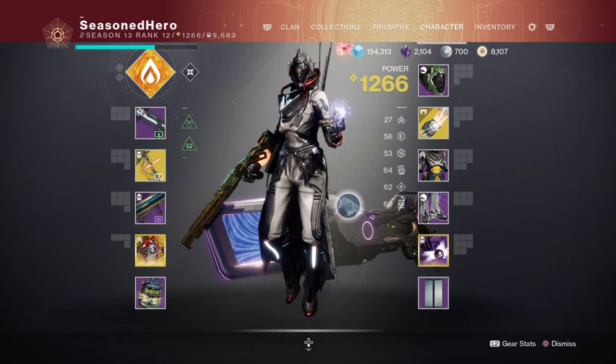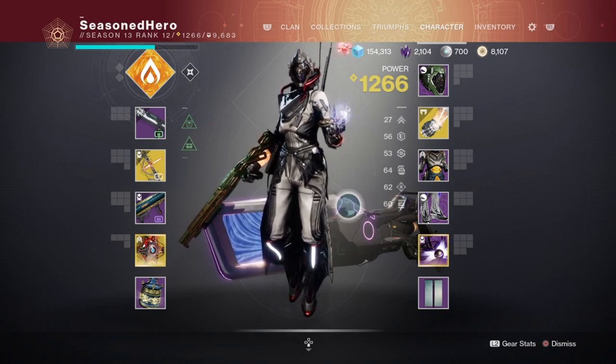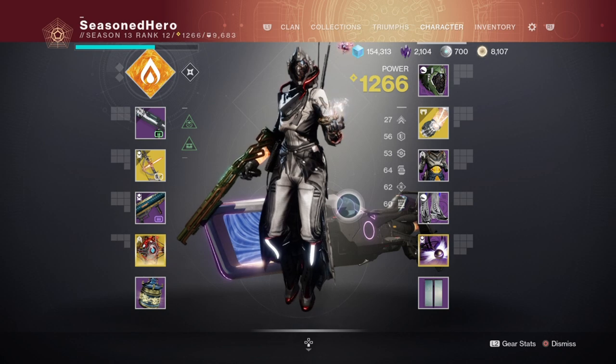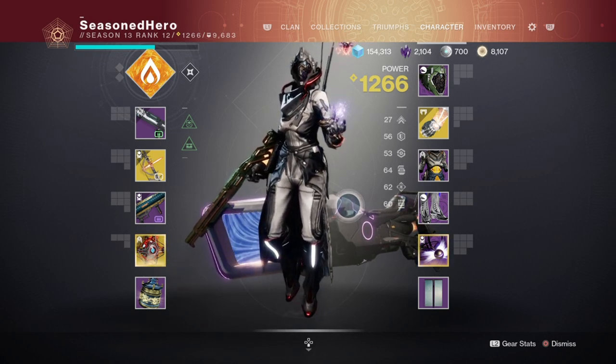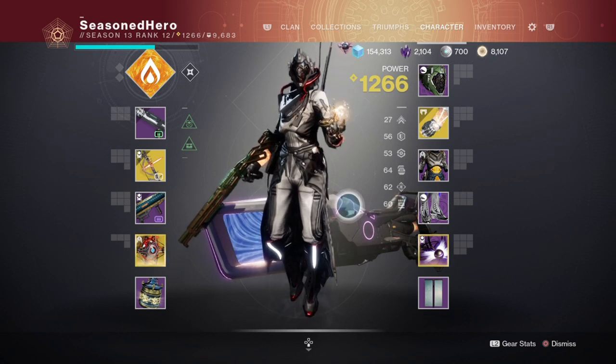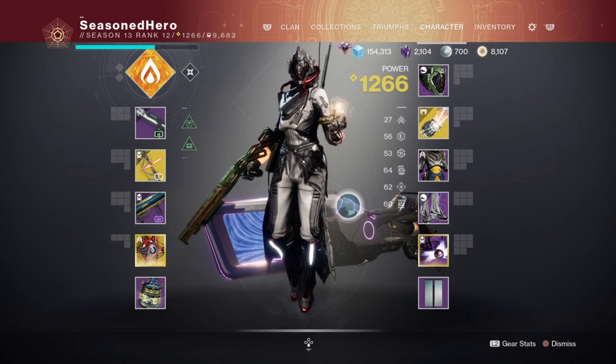Now onto the stats — you'll want to first make sure your Recovery and Resilience are at 50 for a healthy and balanced stat spread for end-game content. Next, aim to have Discipline, Intellect, and Strength at 60 if you can. These three areas will be the most used stats throughout the entirety of the build, and with the help of mods and perks we can enhance them further.